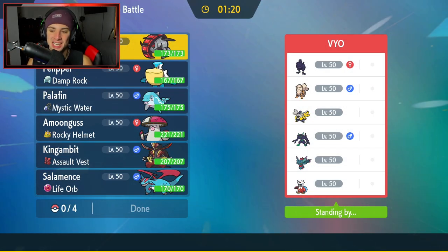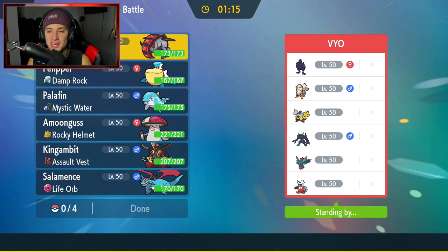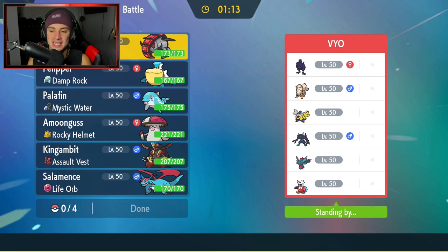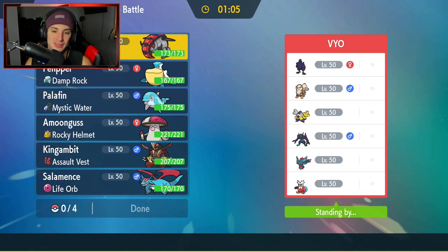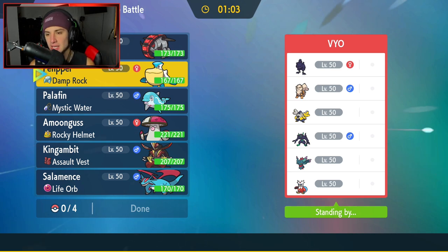First match coming at you guys — going up against a pretty stacked team. They've got Grimmsnarl, Iron Hands, Flutter Mane, Iron Bundle, Arcanine, and Corviknight. Very strong team, hopefully we can grab a win. I think Pelipper is going to be a solid lead — set the rain, drop Hurricanes. Iron Hands is probably going to come out as a Fake Out user, or maybe even Arcanine.